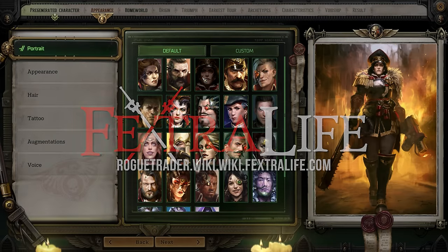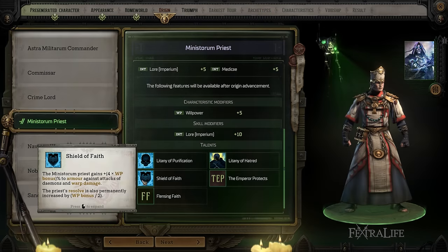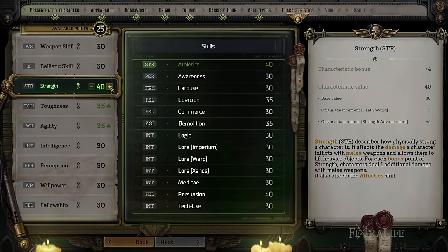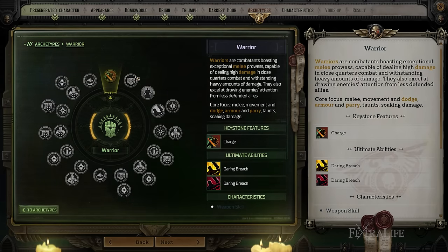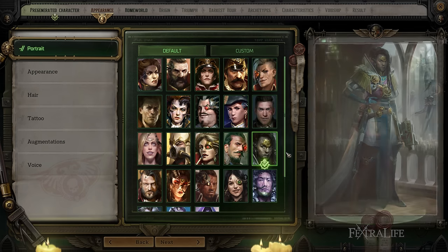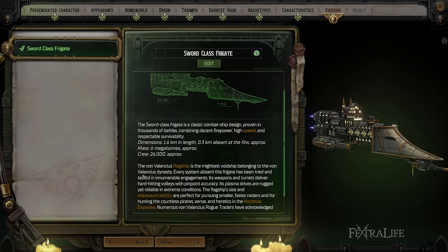In this Rogue Trader video, we're going to be taking a look at character creation. We'll be looking through the archetypes as well as origins and homeworlds, talking about characteristics, and how to put that all together to make a character the way that you want. There is a lot to character creation in Rogue Trader, and at first glance it can be quite overwhelming, but it's not as complicated as you might think. I kind of want to dive into that stuff to help you make a better character when starting out in Rogue Trader.